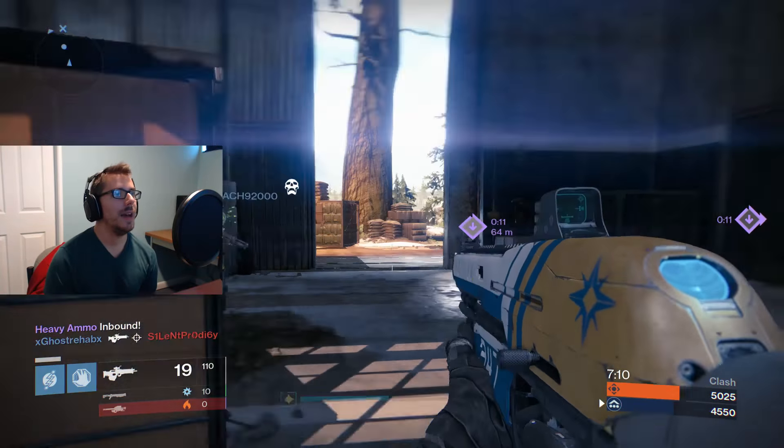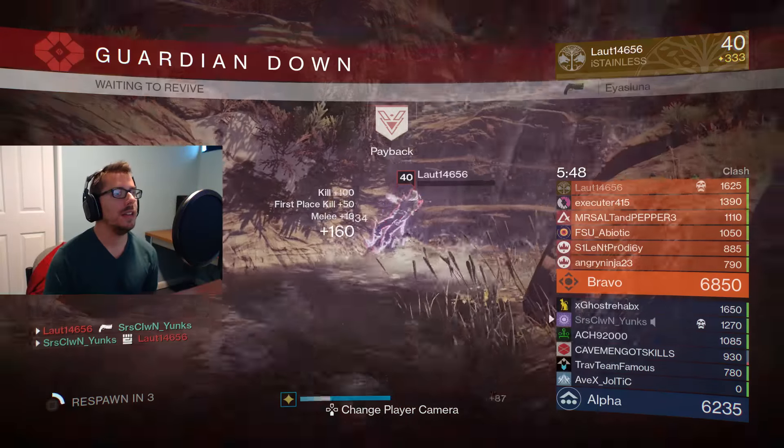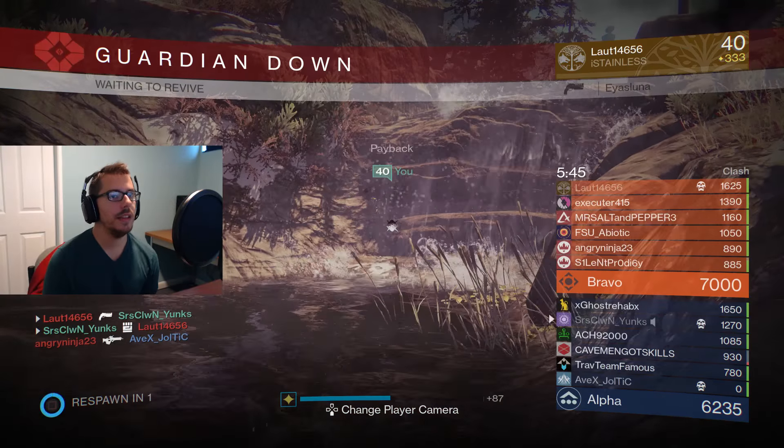This guy's trying to snipe - this is gonna be a good sniper counter now with the high caliber rounds. Nice, nice, nice - we're gonna hide in this corner and wait for our shields. There's a Fist of Havoc right there - he's dead. I got guys all around me, that guy was trying to bait me. At least we got that kill. Let me switch back to Bullion and stop messing around with Conspiracy Theory.